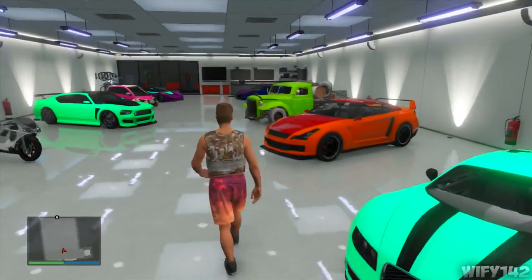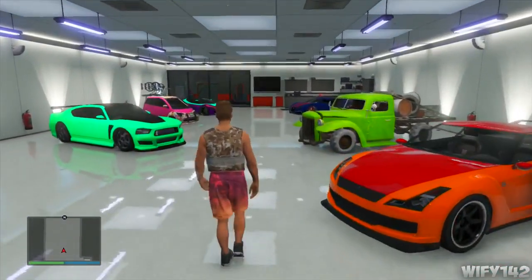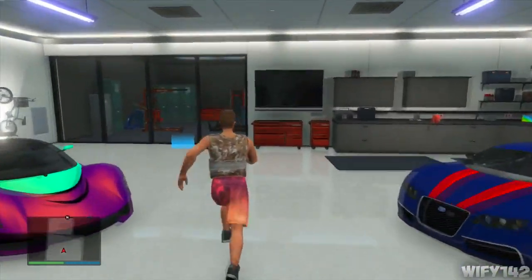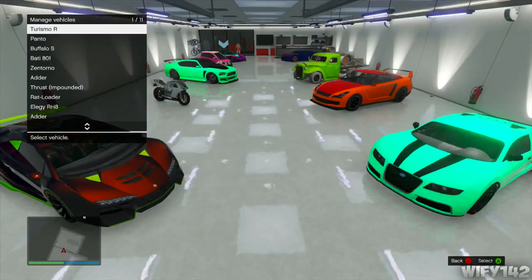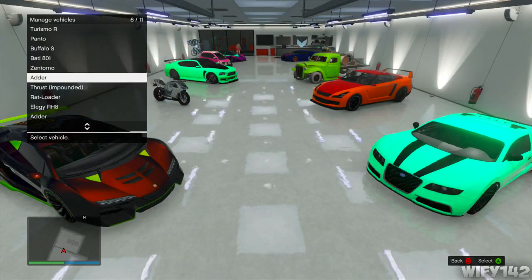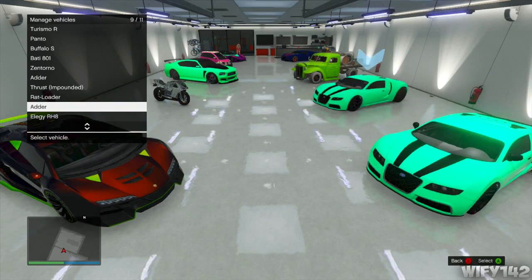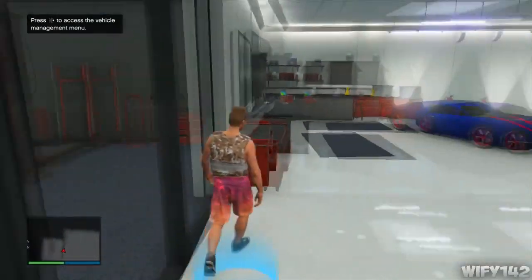The car you end up in is the one you were sitting in — the Adder for me — and you should be in the driver's seat. Get out and go over to your garage management circle, click on the Adder you were in, swap it with the Legy, and there you go — it's been duped.